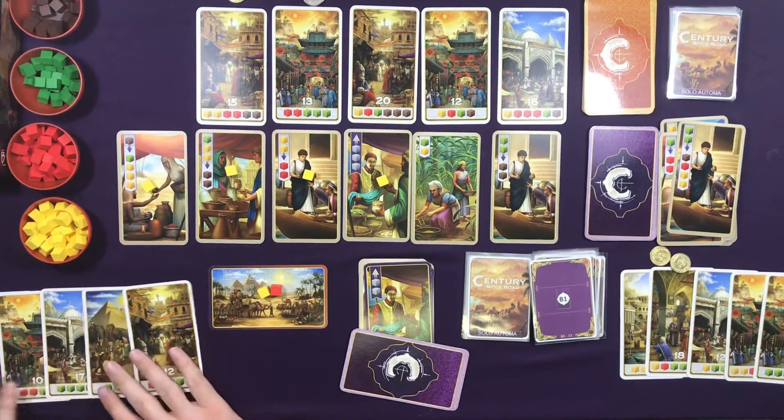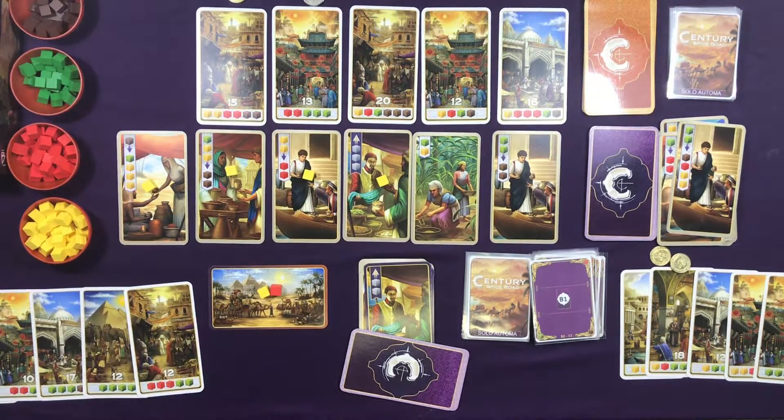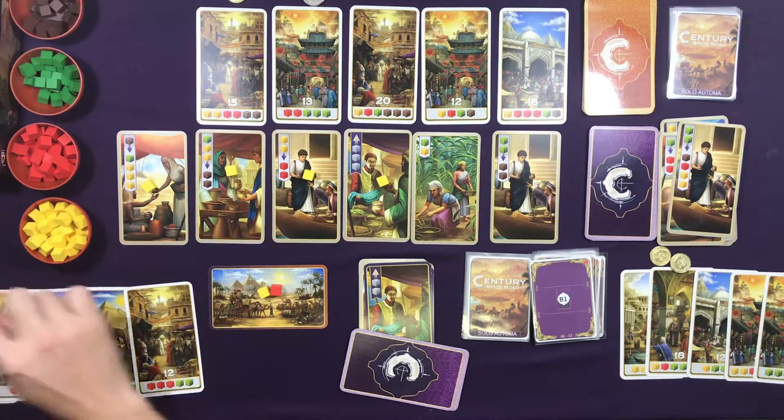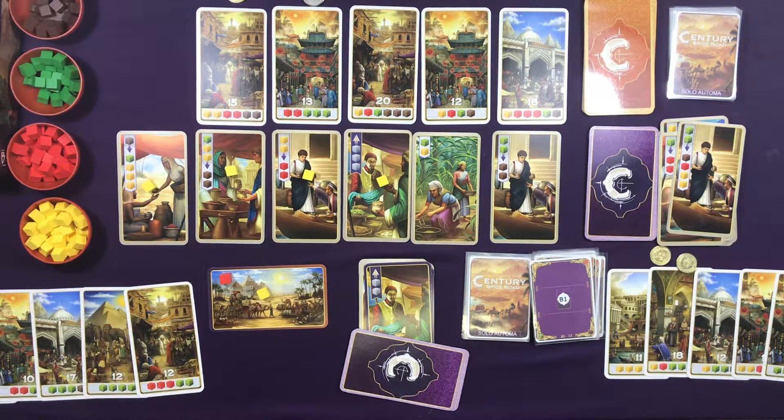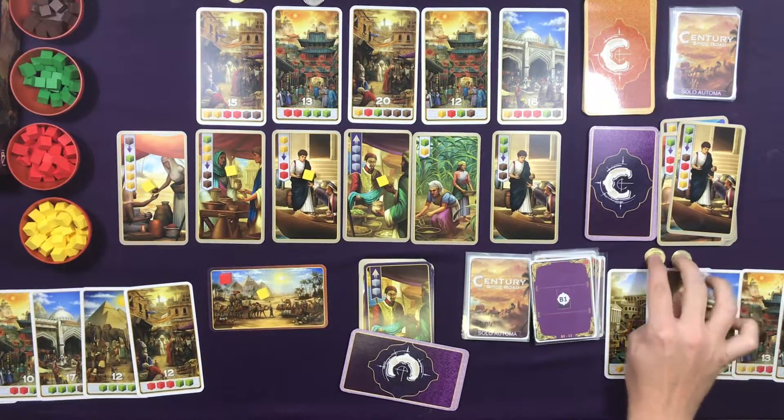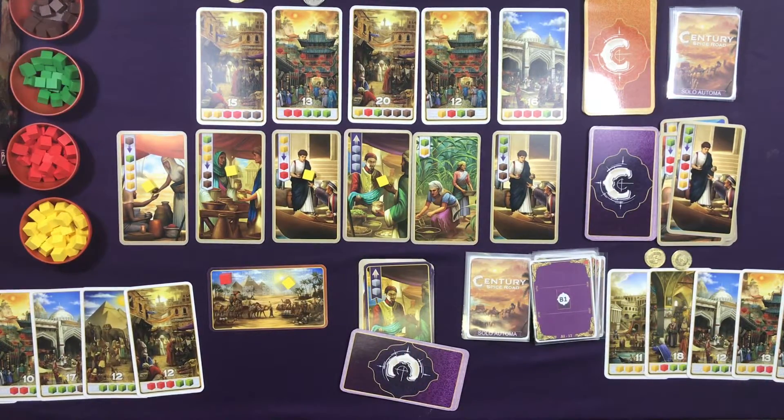Let's tally up our points. I have 20, 16, 10, 17, 12, 12, plus two coins worth one each and one more — so three coins total. My total is 92. The AI has 11, 18, 12, 13, 18, plus three and six and a yellow — so seven points from cubes and coins. Final score: me 92, the AI 79. We got the win on Standard.